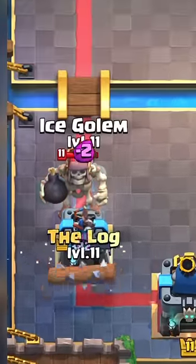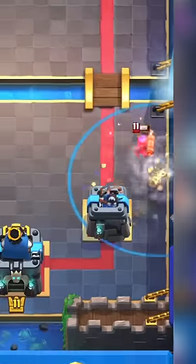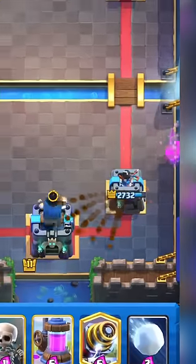If a giant skeleton connects to your tower, log the giant skeleton and put a nice golem and he'll make him chase the kid. Tornado a firecracker towards the princess tower to suck her off and turn on the king tower.